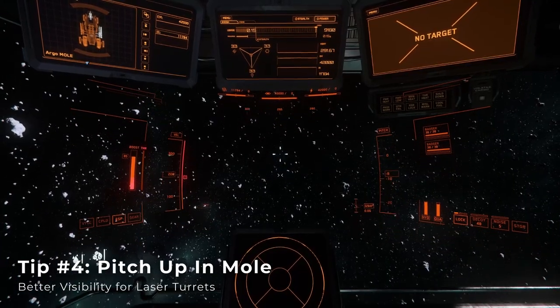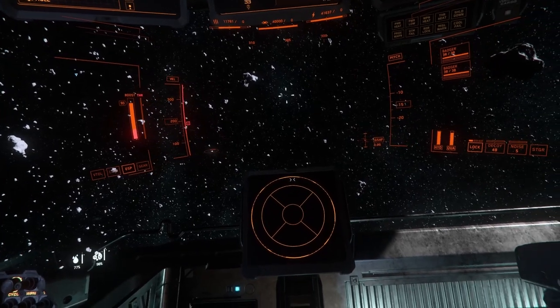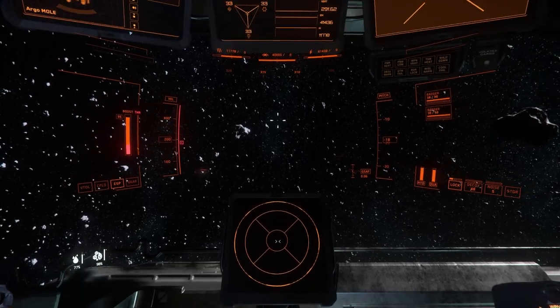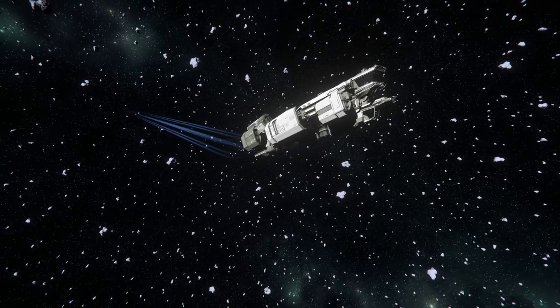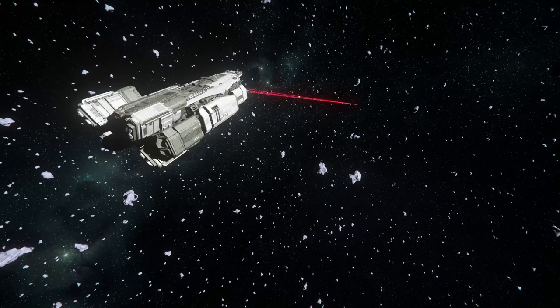Fourth, if you're surveying as a crew in a Mole, have the pilot enter decoupled mode and pitch up about 45 degrees. This will give the laser turrets a much more favorable scanning arc as you pass through the belt. You might even be able to use this method running a solo Mole by switching between the pilot seat and the laser turret, although you're probably going to have a hard time covering much distance as the ship won't stay in decoupled mode once the pilot exits the seat.